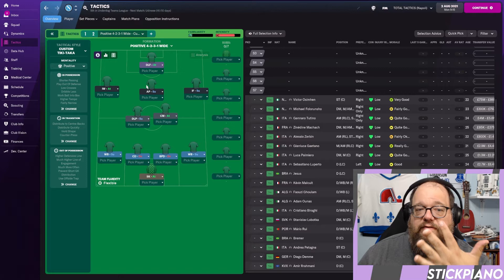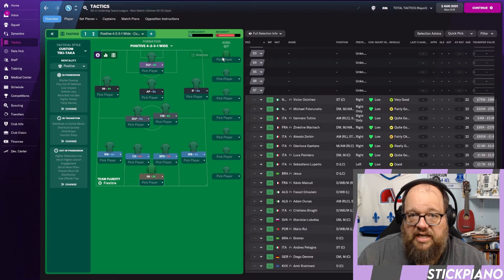To recap the five changes: IW on attack, CM on attack, defensive line set to higher, tempo to higher, and passing directness to shorter. Those are the five changes — let's see what five you come up with. You can join the Discord, download the tester, and go through the same process to set up your own tactic and run it through the tester.